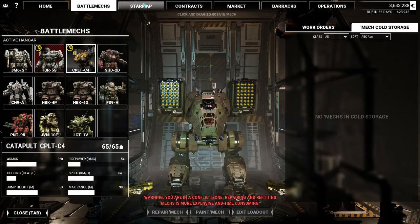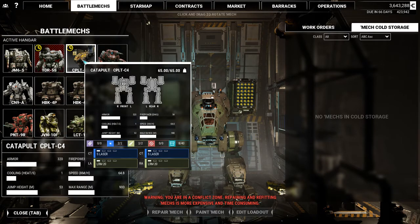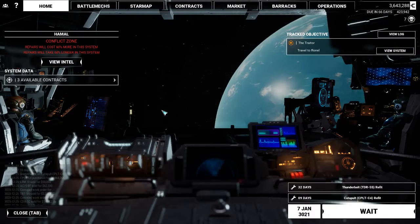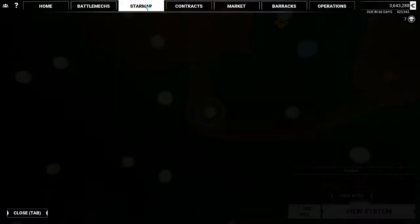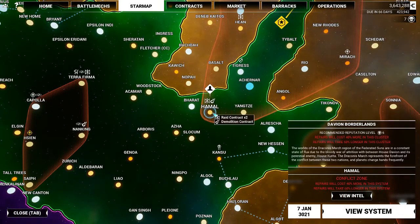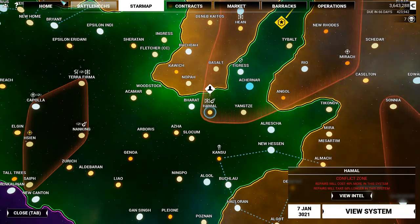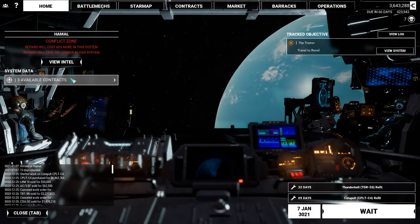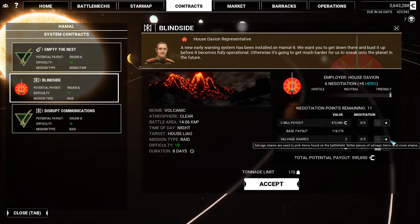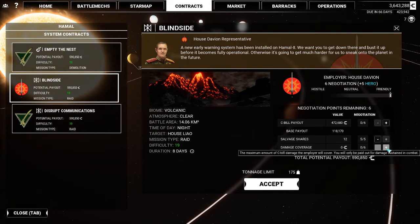Just want to let everybody know we did that. The Thunderbolt and the Catapult are currently being worked on, so they're not available at the moment. Let's get back to the star map. Right now we're just trying to engage in some missions to get our C-bills back up, and we're also working our way towards our campaign mission. We're going to get in some gameplay here on a volcanic planet — it's a raid.